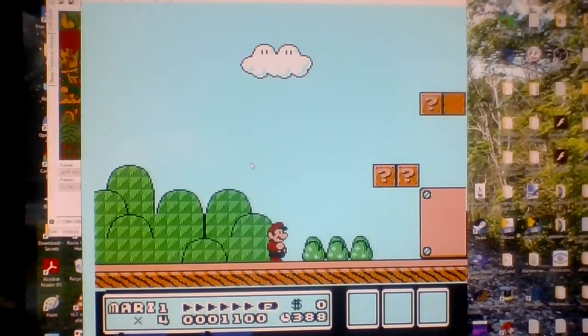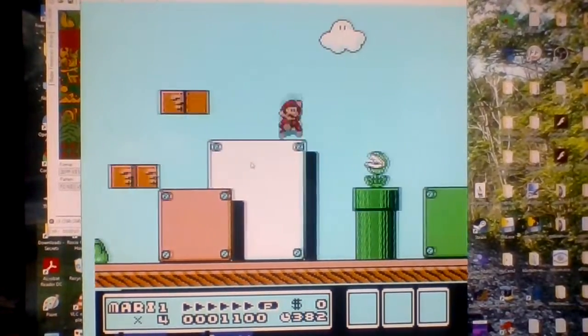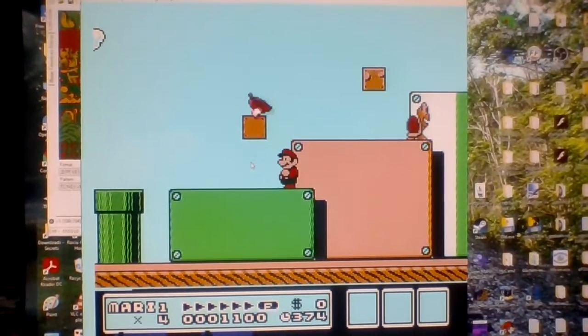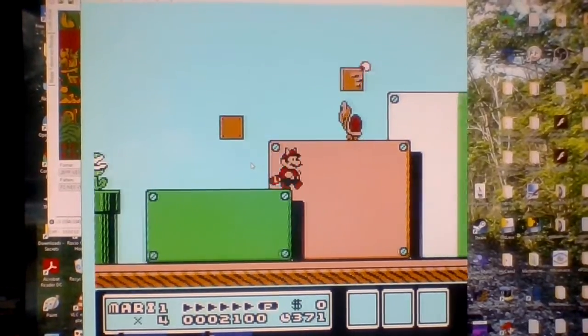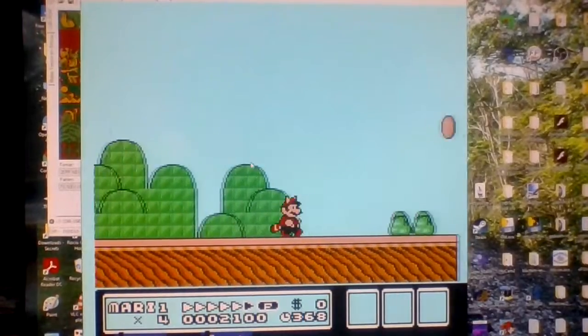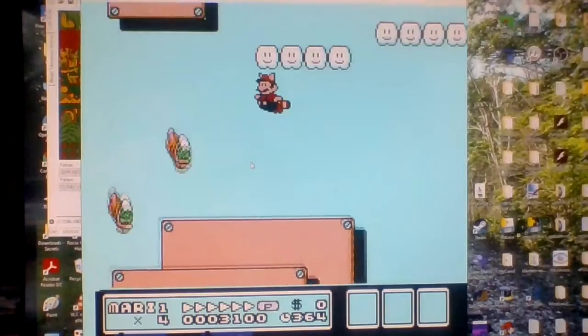Although the problem is that I don't know how to do certain things to make this actually finished. For instance, one of the things I need to finish is palettes. One of them is the leaf, which is green — if you look at a beta screenshot, the leaves used to be green. And the Goombas used to be red. I don't know how to change palettes with the editor I use, or any editor that I actually have.